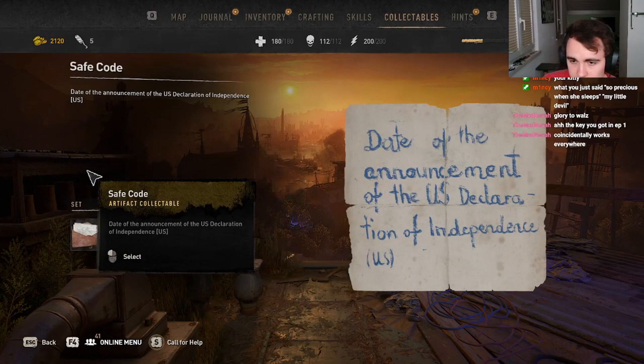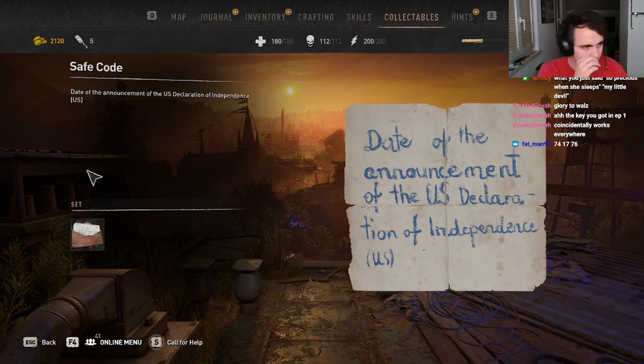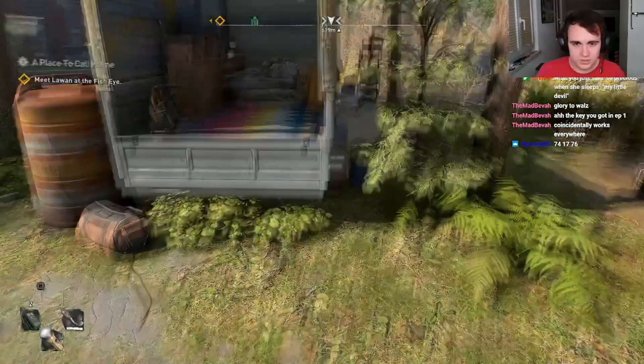Date of the announcement of the US declaration of independence. Do I really have to Google that now? I'm not well versed in American history, I'm sorry. Oh wow — okay, I'm so stupid. Of course it's the 4th of July. I thought it was like an announcement that they're gonna do it, but yeah — 4th of July, 1776. What does it mean then? 0407? And 76?